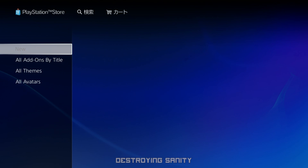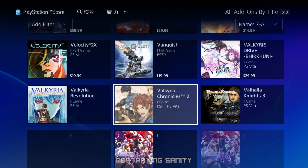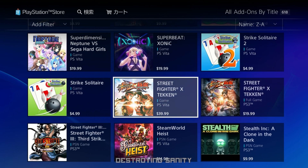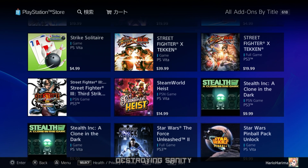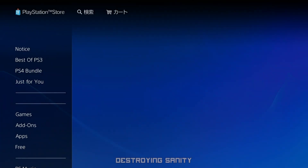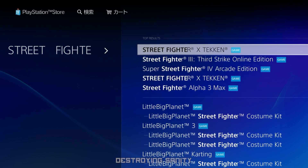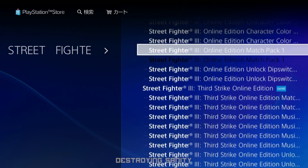If you just want to look at DLC, go to 'Add-ons' and you can do 'Add-ons by Title.' We're going to look for Street Fighter as an example — going from Z to A — and as you can see we have Street Fighter Third Strike, Street Fighter X Tekken. Don't worry about the top results; if you scroll down you'll eventually see everything released for that game.